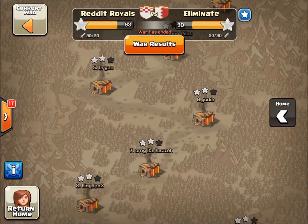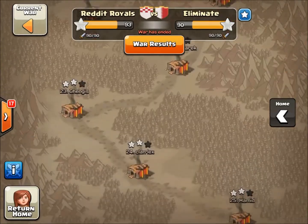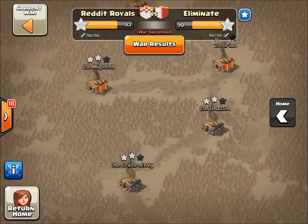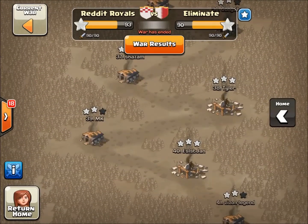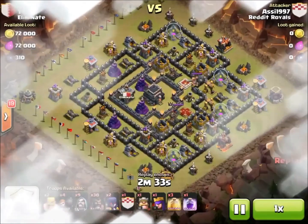So this last attack I'm going to show you — to set the scene, we were up two stars with about an hour to go, and we had three attacks left. Eliminate had two attacks left, and everyone in our clan had already gotten at least one star on them. So if we added one more star, we would have clinched the win. This is Asil's attack, which ends up clinching the win and mathematically eliminating Eliminate.